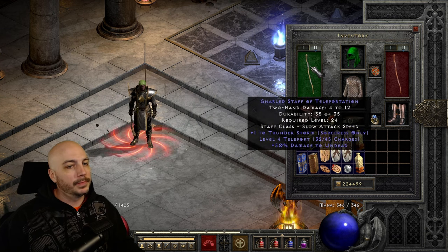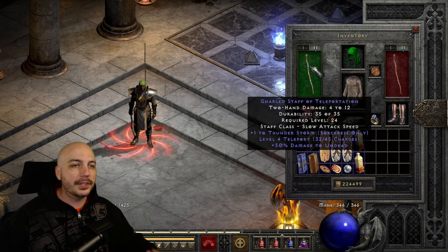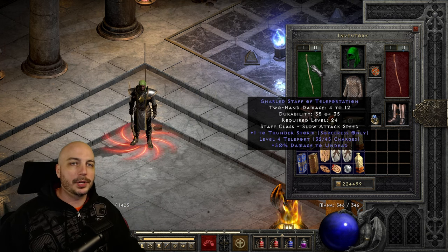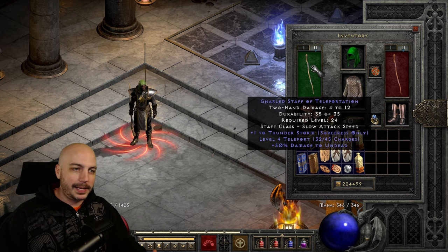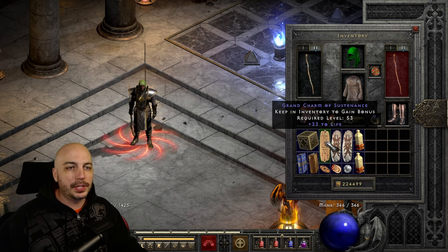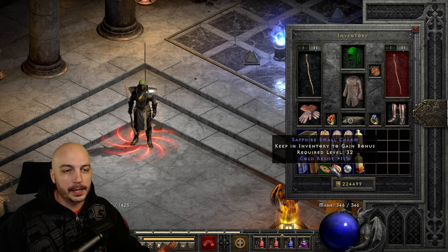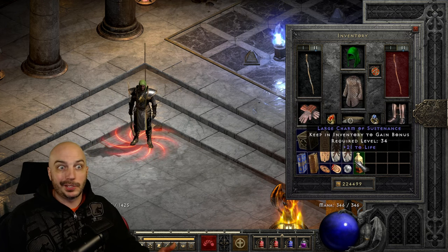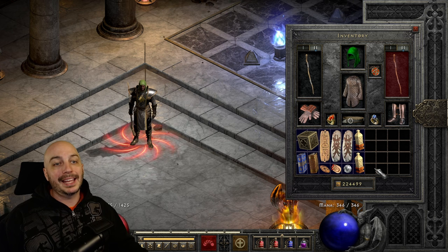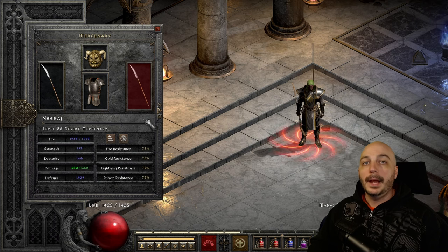On weapon swap you've got to get yourself a teleport staff early on so you can get into the Chaos Sanctuary, jump walls, and get to safety. Make sure you shop one of these before you get Enigma — or if you never get Enigma, you definitely need one. Down at the charms it's just whatever I found along the way — a little life, a little res, a little hit recovery. Still need to get a Torch, Annihilus, and a Gheed's Grand Charm.